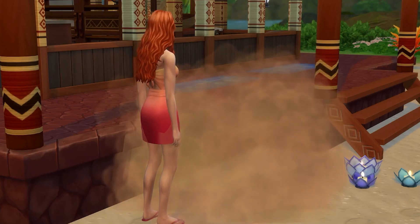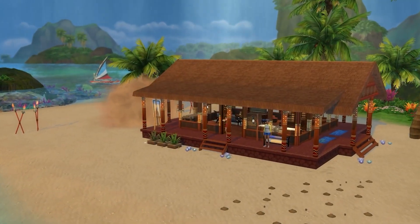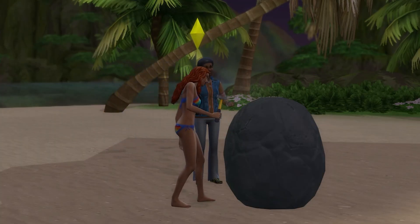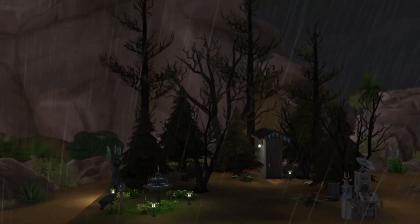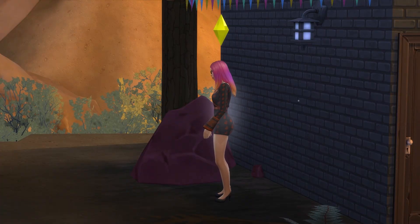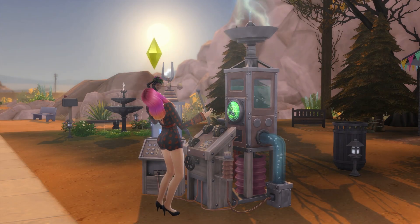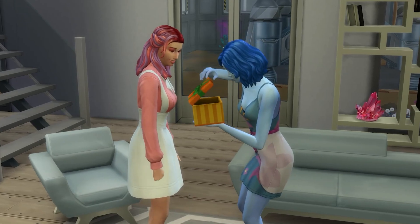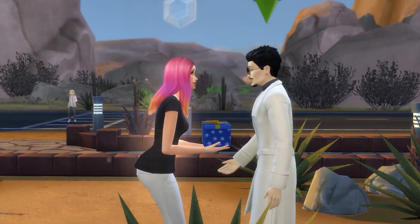If you have the Island Living Expansion Pack, the Volcanic Activity Lot Challenge can see lava rocks fall from the sky, and breaking these open can give metals and crystals you can send to the Geo Council for elements. If you have the Seasons Expansion Pack, sometimes during a thunderstorm lightning striking your yard will leave behind an element — though it can also leave behind a metal or crystal. You can use Dr. Dune's Weather Control Device to force thunderstorms. Seasons also lets you give sims gifts, which can be a good way to get a final element or two if another sim has the element you need — simply get them to give the element as a gift.